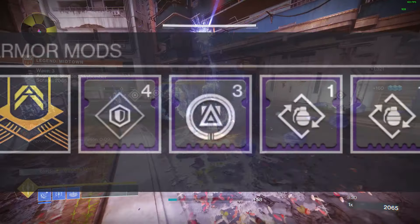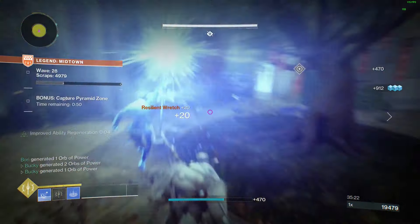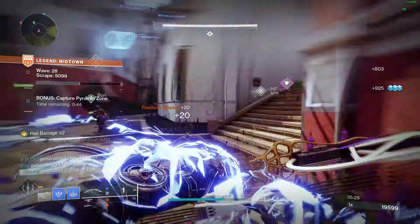Your bond will be Reaper, which guarantees an orb on kill after popping your rift, and Double Bomber, which gives grenade energy when you pop your rift. Stat goals for the build will be 100 Resilience and 100 Discipline, with your next main priority being Recovery for a quicker rift cooldown.